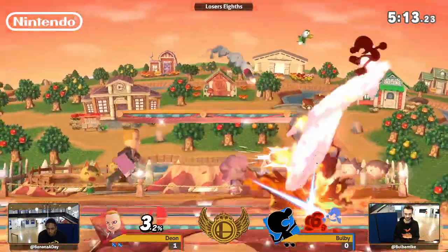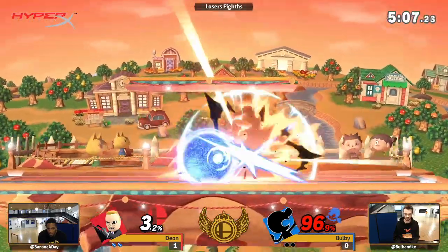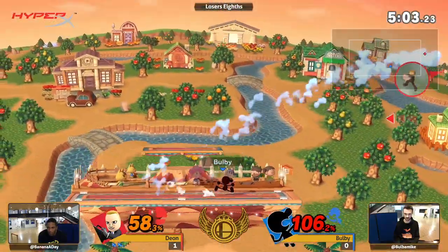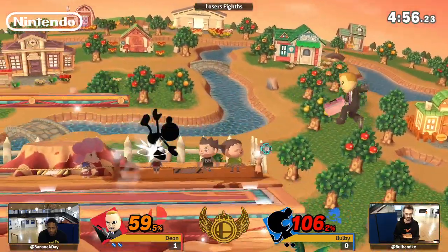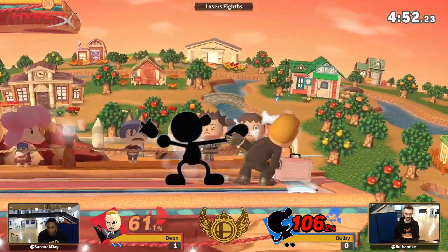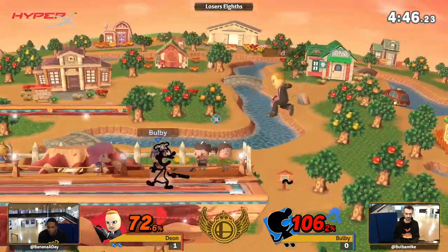Stuffing out that aerial approach — he's really stopping Bulby in the air. Bulby still has a bucket, by the way, but he just hasn't got a chance to use it. There it is — that one did all the damage. That could be really what's needed to get back into this game. Tries to catch a jump, none of the active hitboxes is able to catch that neutral getup. A little bit of a clank, but he gets a grab out of it anyway. He's choosing to get off stage — this could be really bad for Dion. The bacon barely missing.